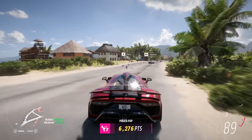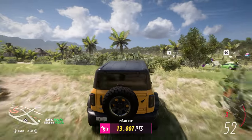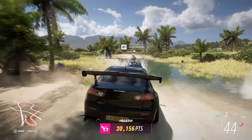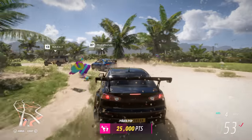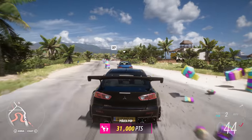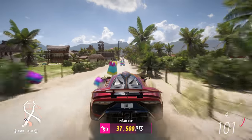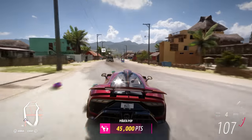This minigame is called Piñata Pop, signalled by the Horizon cargo plane dropping a payload of piñatas. Our players now have to work together to find and pop as many as they can. Players spread out — some go up to the left where there are loads along the main road, others look through the bushes and between the houses, grabbing the last few piñatas together.